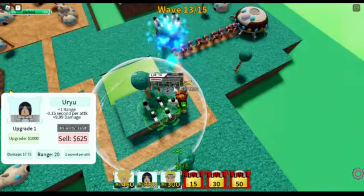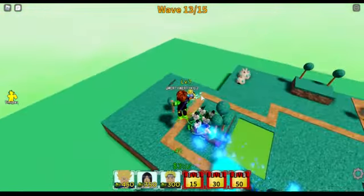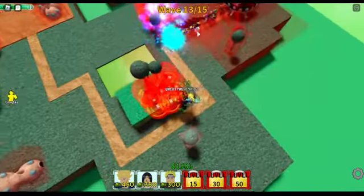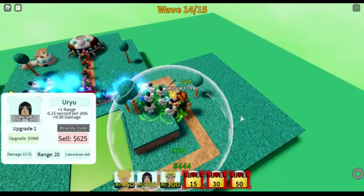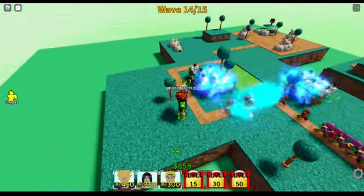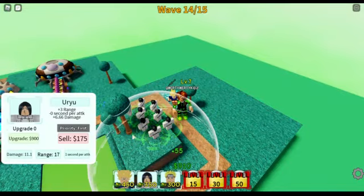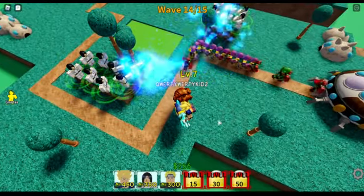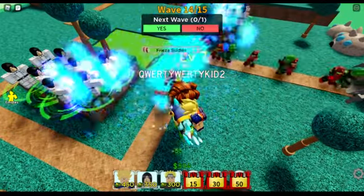Yeah, they're starting to get through here but we have all these troops. It took them more than 13 waves to even get through these troops. It took 14 waves and they didn't even get to these troops yet. They finally made it here after 14 waves. They're melting so fast. It might be a bit laggy for some people, so definitely keep that in mind because I just started lagging. My frames are definitely dropping.